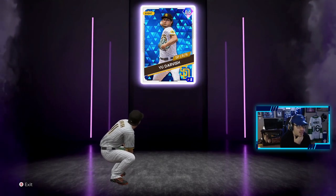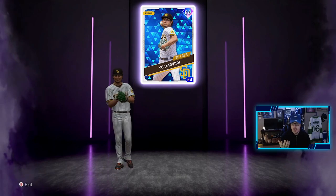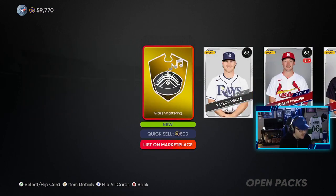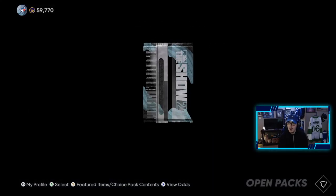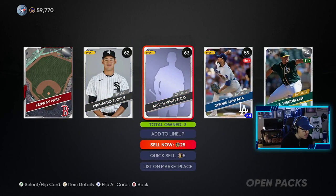I needed him for the Padres — I already have Tatis and Machado, and now we pulled Yu Darvish. So we will definitely take that first diamond of the video. He goes for 13K, so we're saving stubs there. Now we are officially at the halfway point of these packs and we have one diamond, which is just great. Definitely worth the grind for the first inning program.